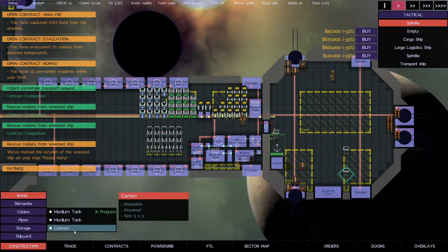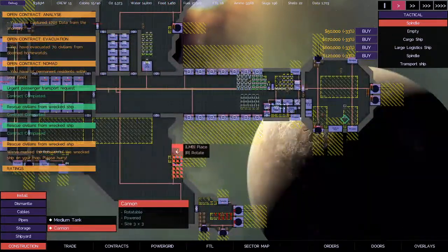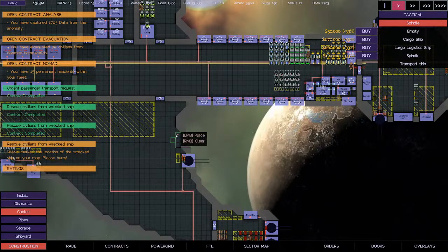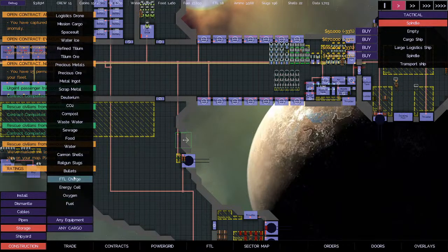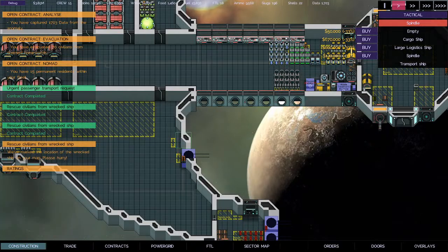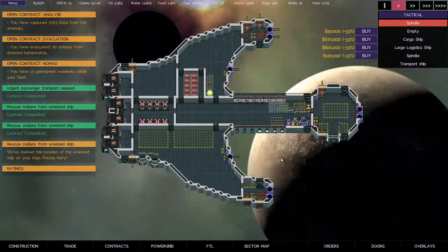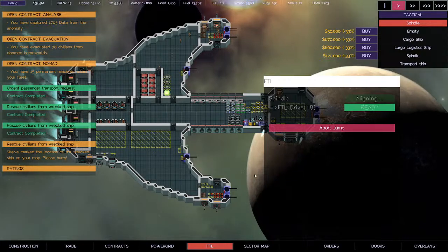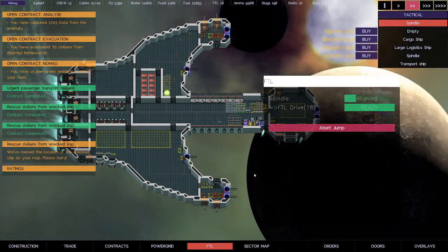We have an extra cannon in here. Let's see if we can put that over here. We'll put a space apart so there's a little gap there just in case, and plug that guy into the main line. We'll put some cannon shell storage next to him too just in case we get extra cannon rounds. FTL — we'll go ahead and jump. Alright, looking good. And jump.